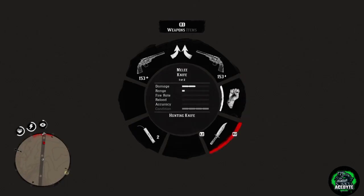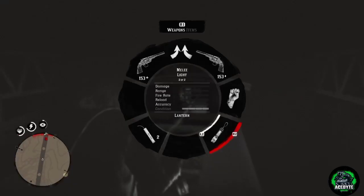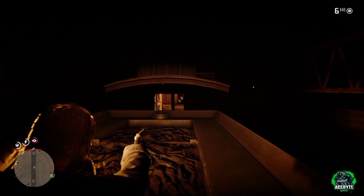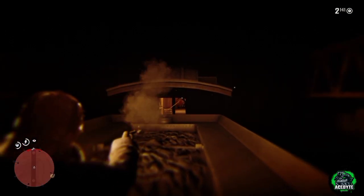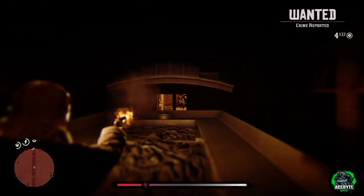Once the train has completely stopped, get out and equip a revolver and a lantern in your offhand and start shooting the people. Shooting them will obviously register as a crime, but the good thing about this tunnel is that the cops can come to you on top of the mountain but they cannot come to you inside the tunnel. No matter how much they try, they won't be able to catch you — that's the only reason I told you to come here and do this robbery.